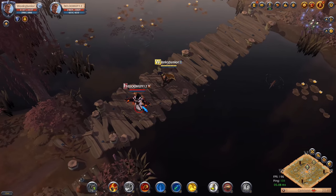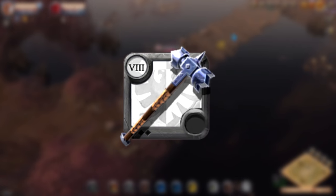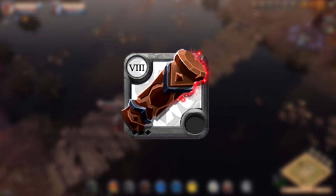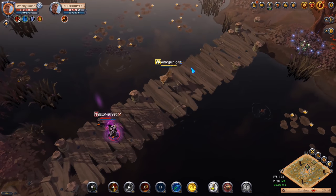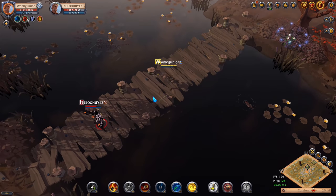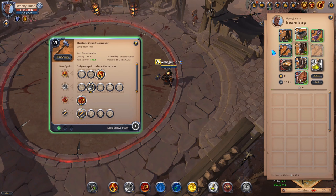Now we have come to the 4th weapon category, the Hammers. That includes 1 hand hammer, Great Hammer, Hand of Justice, Tombhammer, Polehammer, Forge Hammer and Grovekeeper. As Hammers are meant to be tanks but deal a bunch of damage too, I will give you 1 full hammer DPS build and 1 medium DPS slash tank build. For the full DPS build, on the weapon go with the 3rd Q, 2nd W and 1st passive.